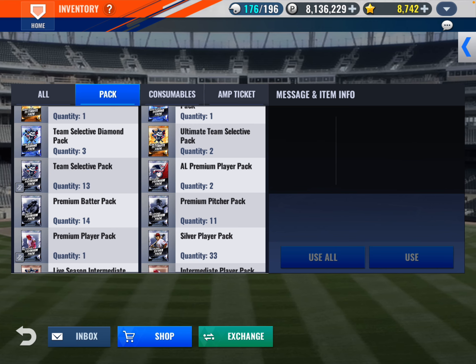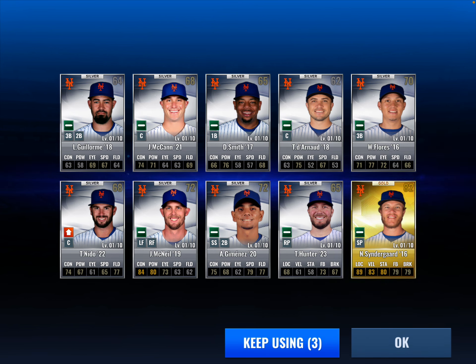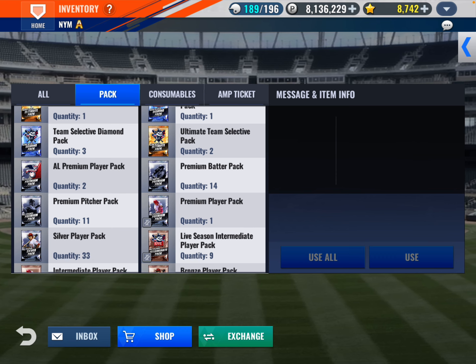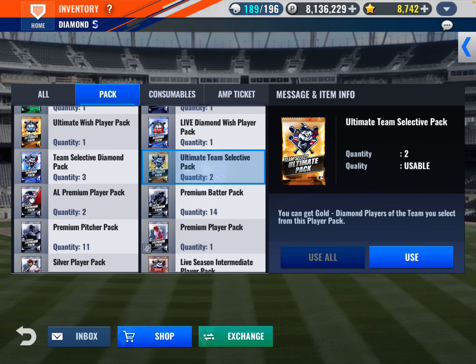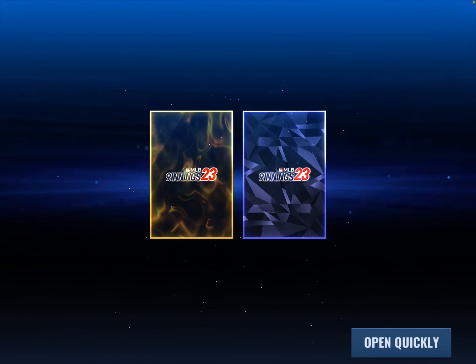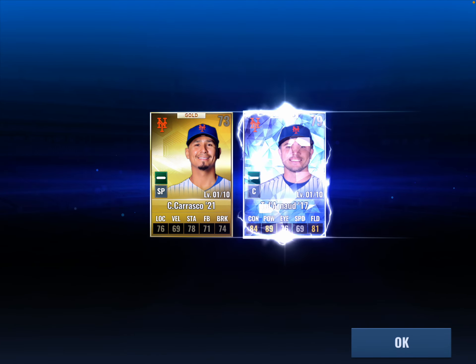I have 13 team select packs — let's use them all, use 10, hoping for some diamonds. Nothing. So we get Guillorme, McCann, Smith, Darno, Flores, Nito, McNeil, Jimenez, Hunter, and Syndergaard from 2016. More silvers: Alonzo, McNeil, and Nimmo. So I have two ultimate team selects — those aren't wish packs, so we can get diamonds out of these. We did get a diamond — Carlos Carrasco.